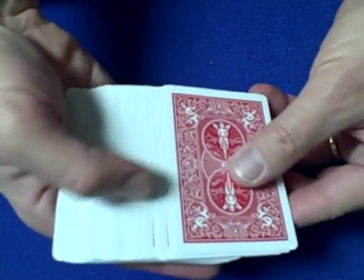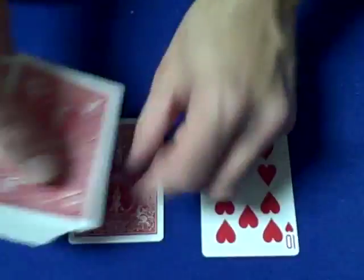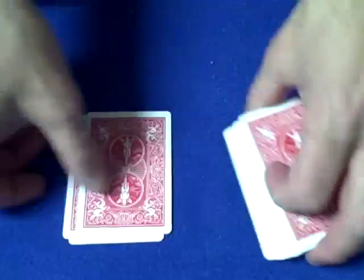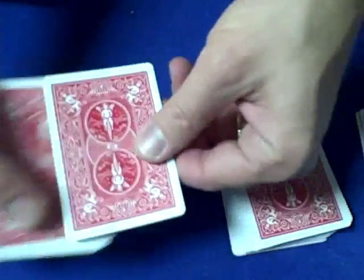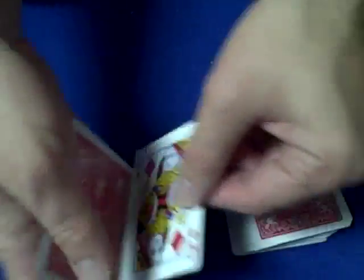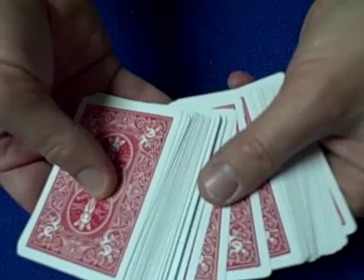What he did was figure out that if we go up, down, up, down, all the way through the deck and keep eliminating until we're down to one face-down card, that card will be in the 22nd position. So it'll be the 22nd card down.